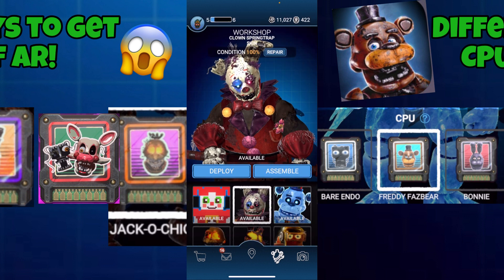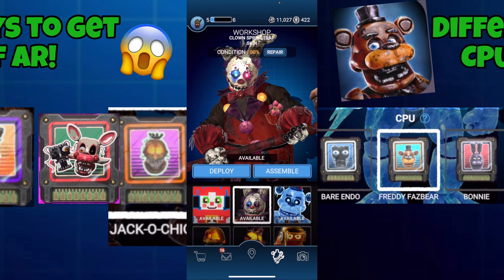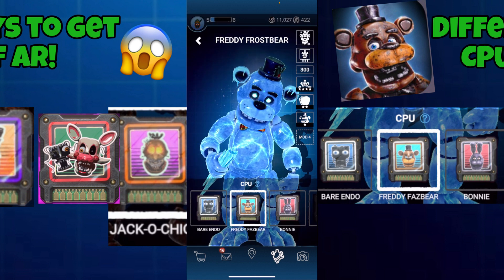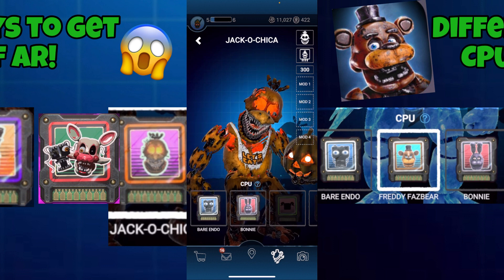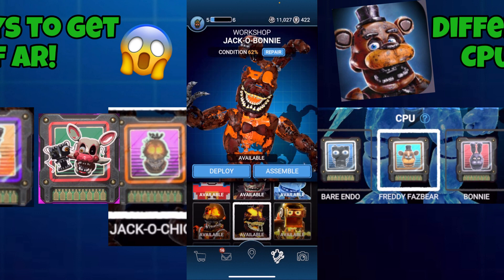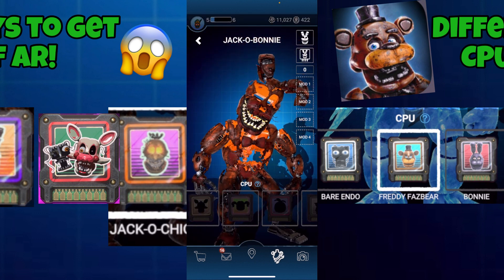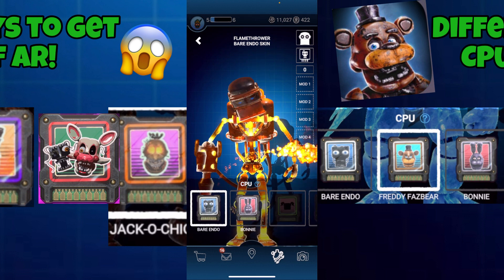Let me find the rest of my CPUs. I have Endo — everyone has Endo. I also have Blower. I have the Freddy CPU if you need that. I also have the Jack O'Chica CPU, that's a pretty good one. I have the Jack O'Bonnie CPU — look at that, Jack O'Bonnie. And also Toy Freddy. That's all the CPUs I have.